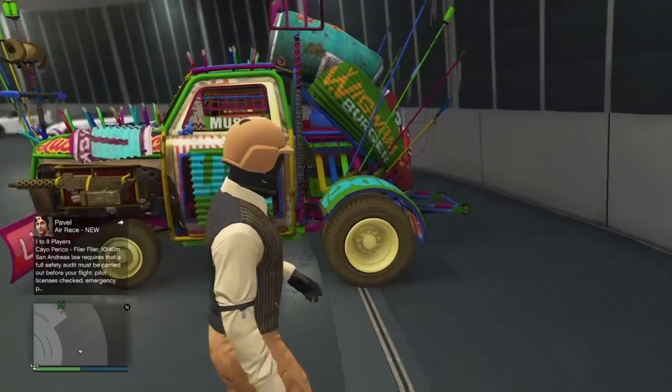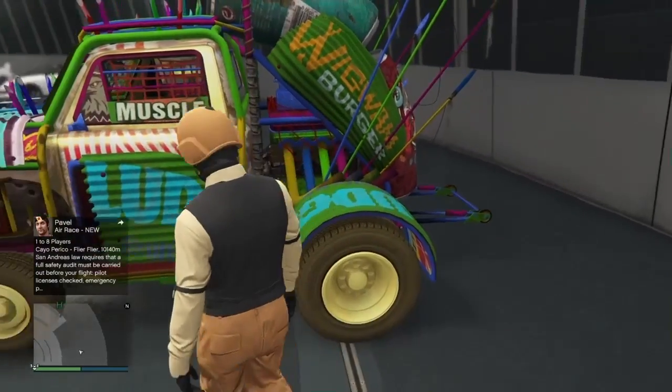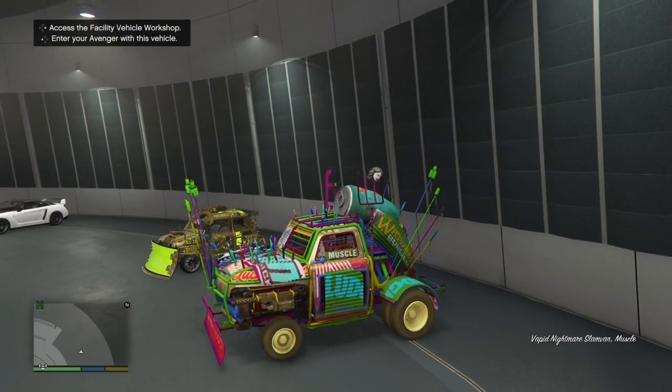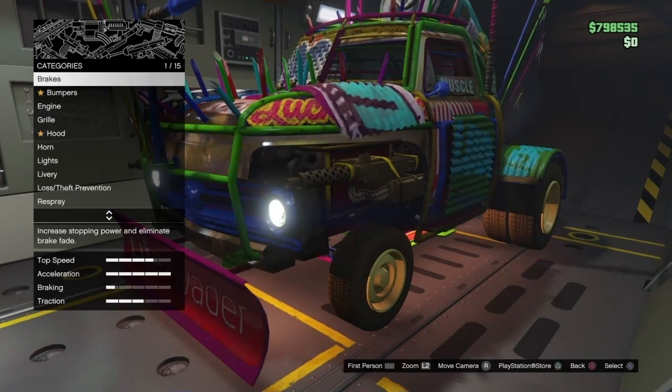The first thing you want to do is go to your Slam Van, as you see me doing right now. Get inside of it and you want to click left — not right, left — on the D-pad to enter the Avenger. Make sure you do not click right on the D-pad.